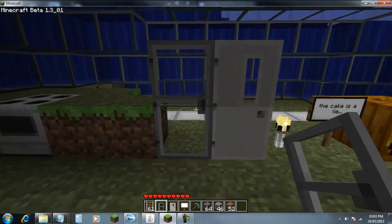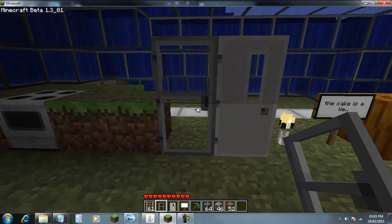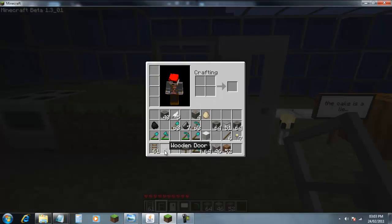The doors now look the same in the inventory as they do when they are placed, as before they just looked like the default wooden door and iron door.